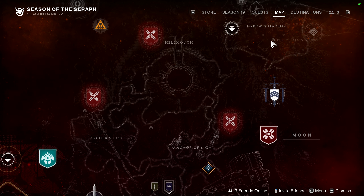Now we are in K1 Revelation — in Sorrows Harbor. Interestingly, there are none in K1 Communion, so you can ignore that Lost Sector. But there is one in Revelation. You come through the start, run through until you hit the point where you're on this floating platform and have to jump over to the other side — and it's just there. That should be all ten on the Moon.